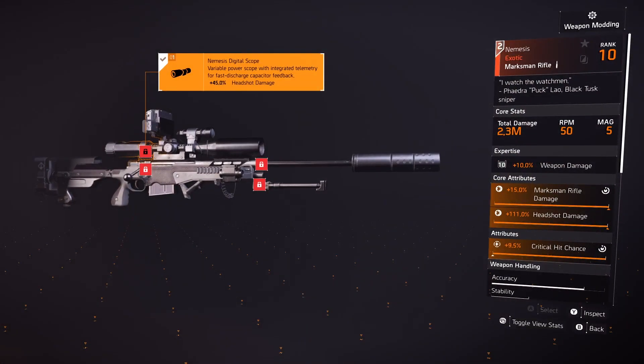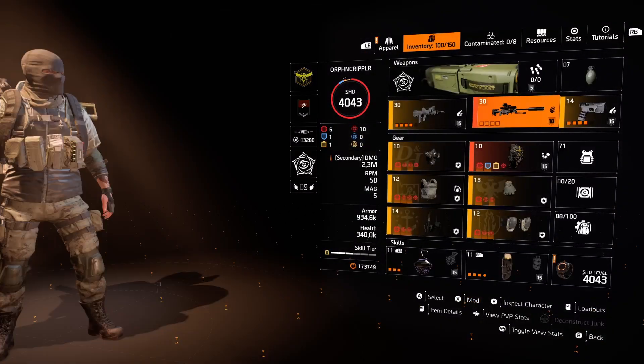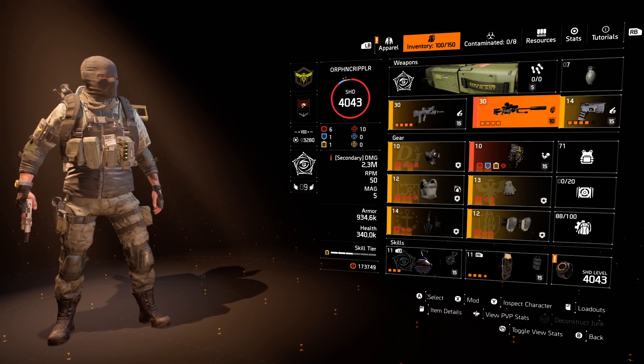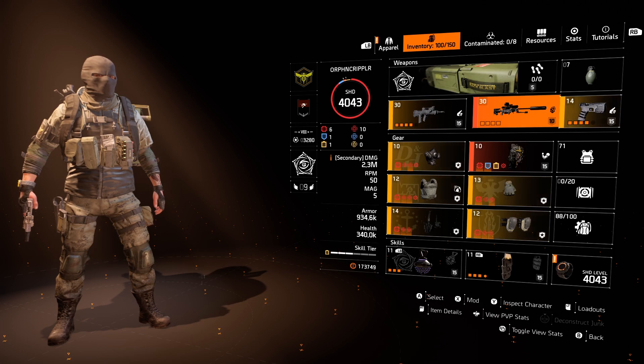For long-range encounters, we've got the Nemesis. Its talent is the Electromagnetic Accelerator — those are essentially your charging bullets. You have to hold the trigger; a charging visual aid appears, and when it's at full charge it's doing maximum damage. This is the hardest-hitting marksman rifle in the game, period. All that headshot damage plays to the Nemesis's strengths. Without any memento or headhunter stacks, the Nemesis can one-shot an elite on solo heroic with this build. At full headhunter and memento stacks, the Nemesis is doing over 44 million crit headshots and can easily dispatch named targets with a single headshot.